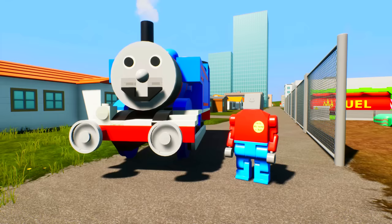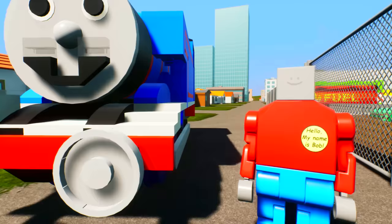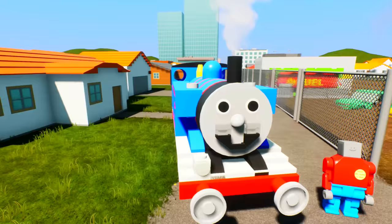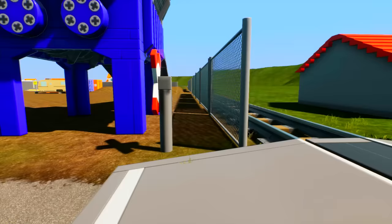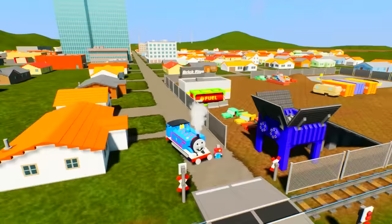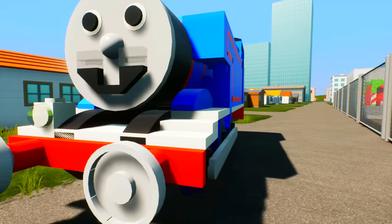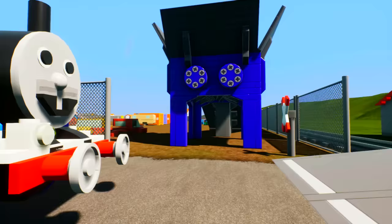Hey, what's happening guys, welcome back to BrickRigs. Now in my previous videos I tried various ways of how you can actually destroy Thomas and his friends in this game — trains created out of Lego blocks. Now today we're going to try something special. Do you guys remember that train which rides around the city and apparently there's nothing that can stop this train? Well today we will be trying to stop it, and no, I'm not going to use planes or tanks or stuff.